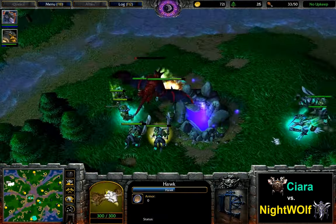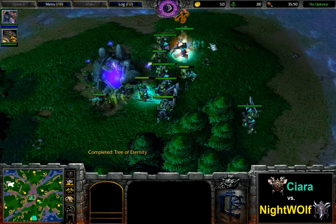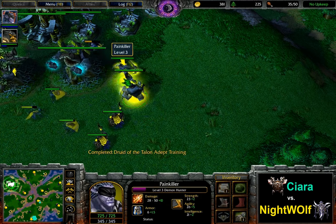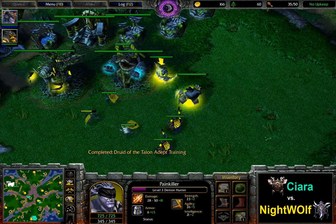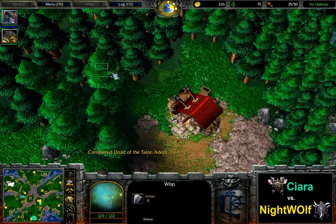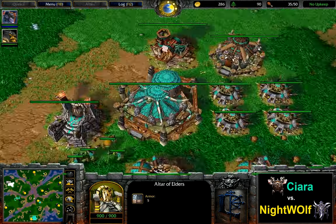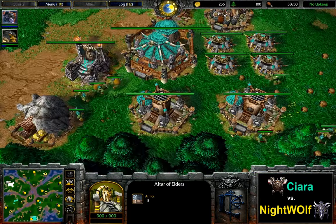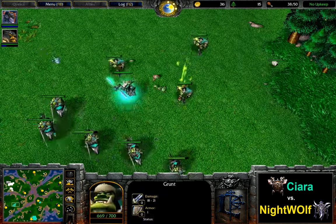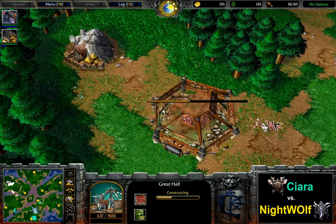Another scout is going to see the expansion here in just a second. Red Dragon is being taken down — Slippers of Agility, Sobi Mask, and Tome of Agility. Pretty good item drop there for Ciara. Master Upgrade is being put into production. The Wisp is still at the tavern, so a Tinker might be bought soon. It looks like he's spotted the base — perhaps also considering a Tinker 3rd.